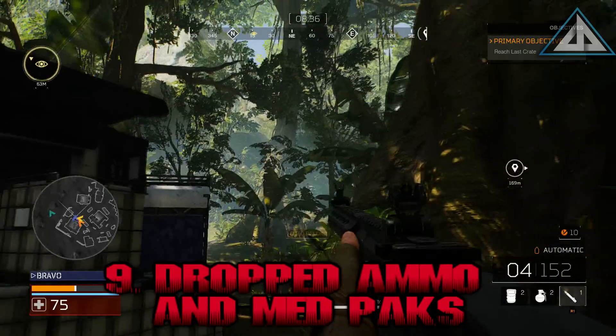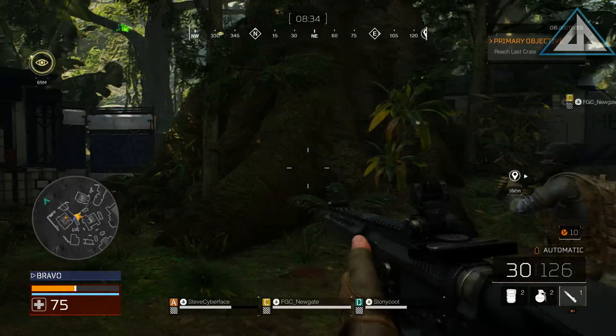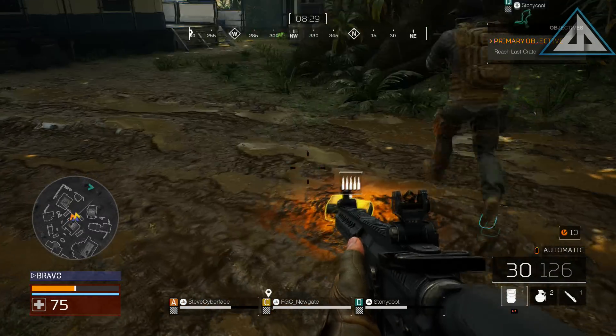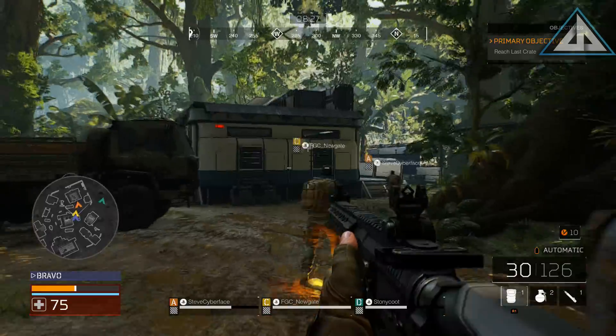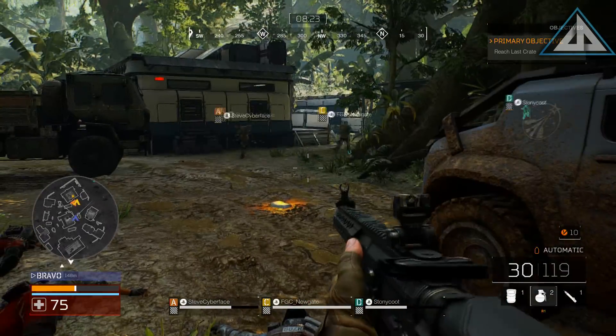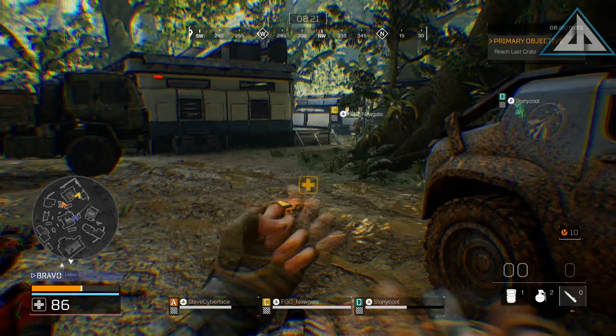Dropped ammo and med packs. These items, which you can take as perks, can be dropped by teammates and yourself. You can use these items multiple times if you need to, and even the player who drops them can use them. Just try not to only use them for yourself because teamwork is extremely important for gameplay.